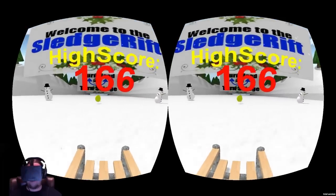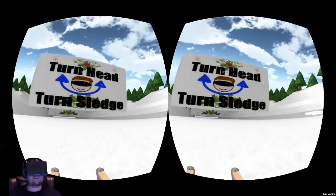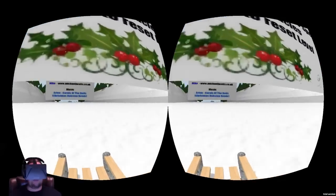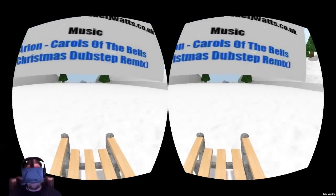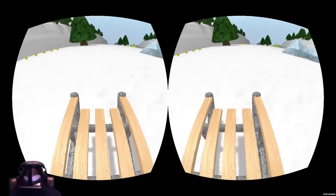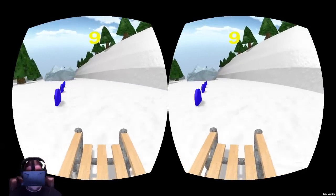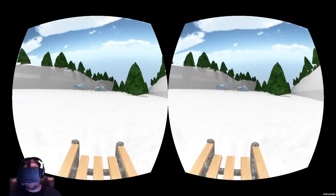If you hit an obstacle, it will restart the level — same if you hit the side. Turning is really easy; it just uses your head movements. You don't need a controller or anything once you're in the actual game. The sled is really nicely done. You can't really see it on sunny day, but there is a little snow moving by the sled, which is a really nice touch.